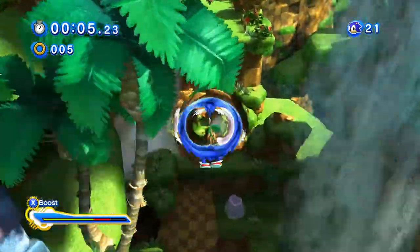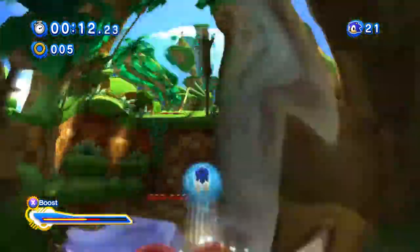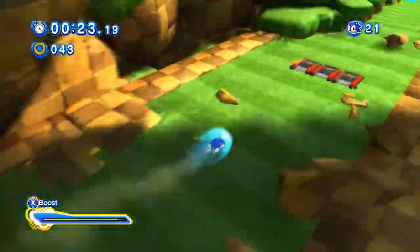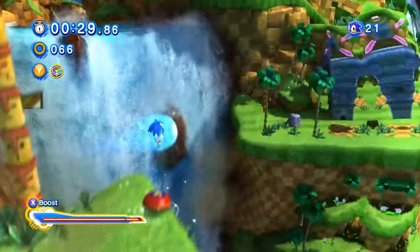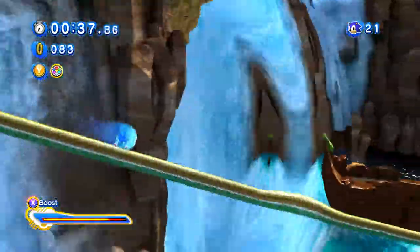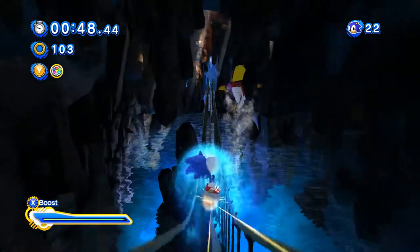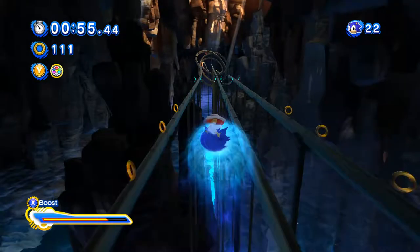Green Hill Zone Act 2 as Modern Sonic — the stage structure has Act 1 as Classic Sonic and Act 2 as Modern Sonic, which is really clever. It calls back to the original games having Act 1 and Act 2. There were originally going to be two Sonics — and there was apparently a third planned — but that would have made the story too complex. The way the gameplay is split aligns really well with the story.